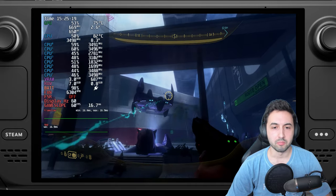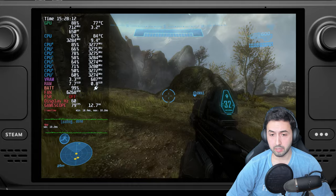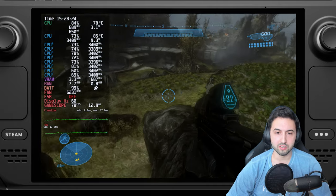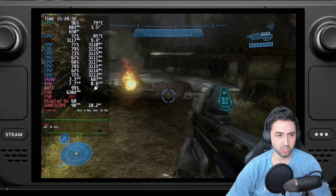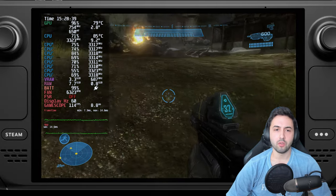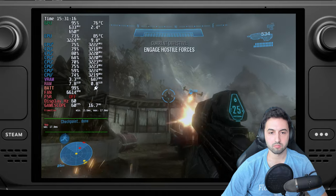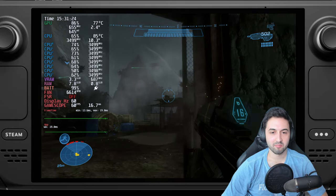Moving on to Halo Reach — this was the first Halo game I heard about. I first played it on PC. It's completely fine on the Steam Deck; there are some CPU-limited situations where it drops into the 70 fps range. If you have an OLED Steam Deck and want to target 90 fps, consider locking to 90 and enabling FSR Ultra Quality.